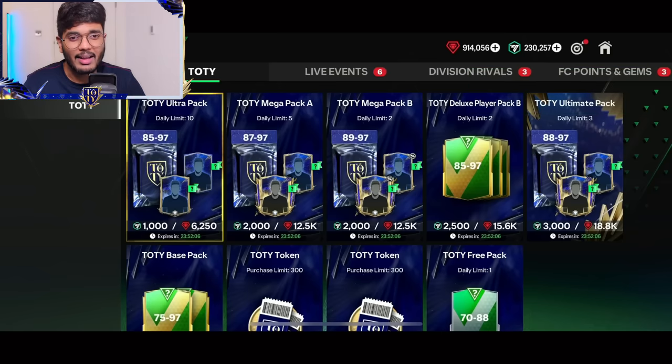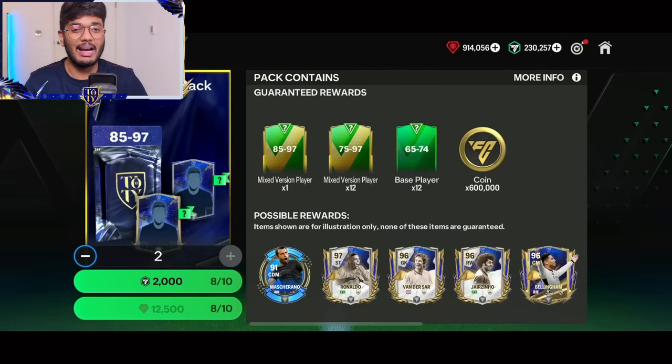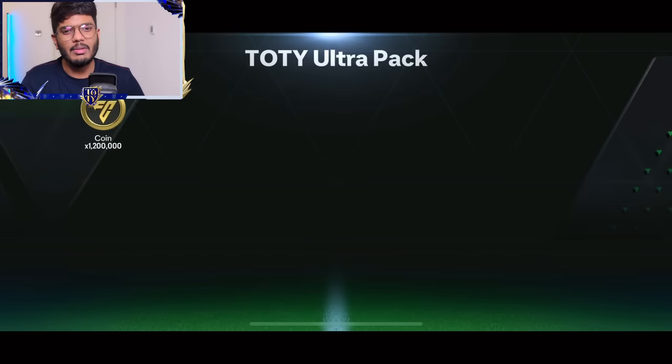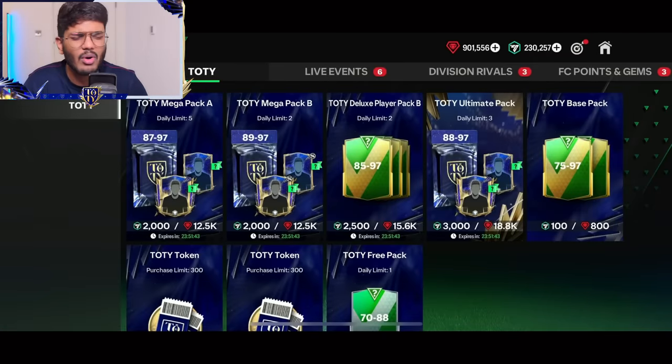I'm back again. Now it's time for more ultra packs — we've got two more left, the final two of the day. I'm going to go both at a time. Colombia — I think that's Cordoba. We got Kubo. Not really the best one. So yeah, I think we've got like two or three Mascheranos and also Florian Wirtz — three dubs out of the ten packs. Anyways, we still have more packs, guys.